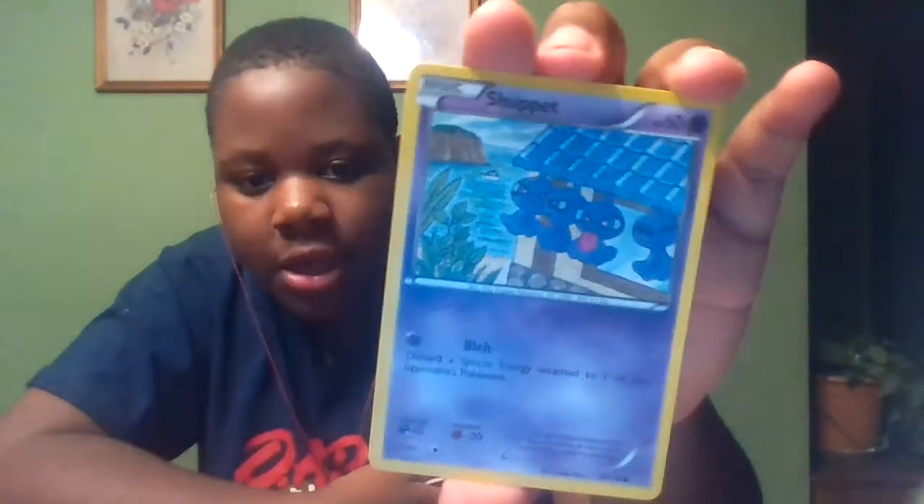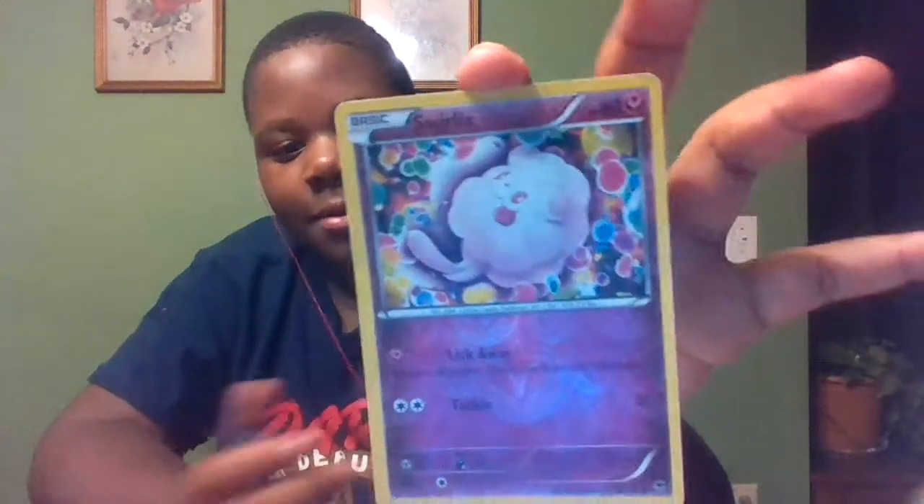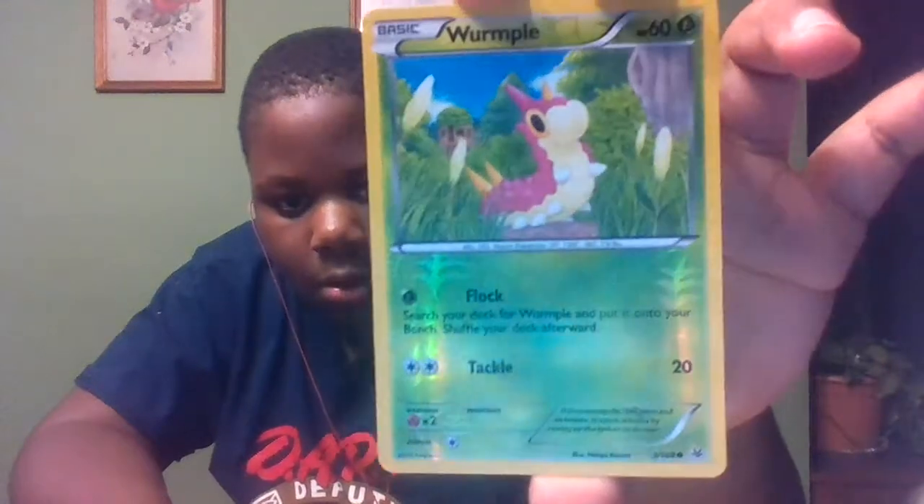That's funny. Sub to King Sol Galio. Next one up is Shuppet — weird one but pretty cool. Most of these cards I don't even use — like I haven't used them in actual TCG style. Past Shuppet is Swirlix — pretty sweet one. And after Swirlix is Wurmple.